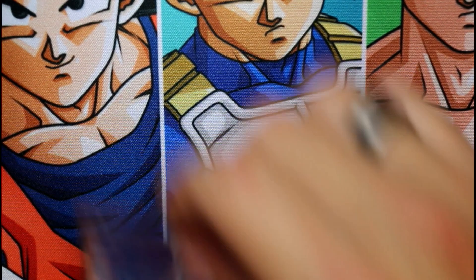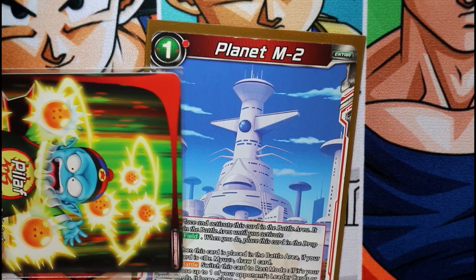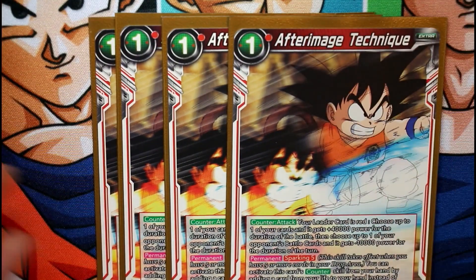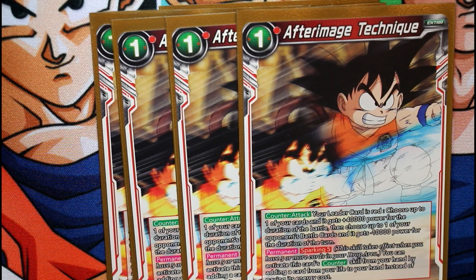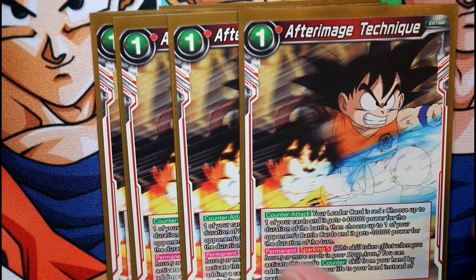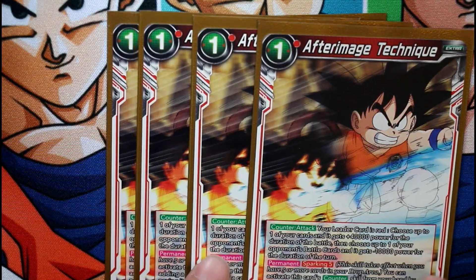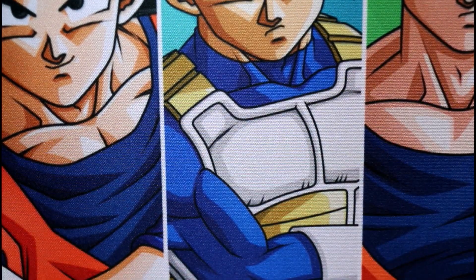We run one Planet M2 — if you haven't awakened yet, this continues to pressure your opponent. Then we run four After Image Negates because this card is amazing. During battle it gives 40,000 power — it doesn't negate the attack but you get that 40k boost. If they're going for game, this card gives you that 40k to survive. You can also play it from your hand for free with Sparking 5.